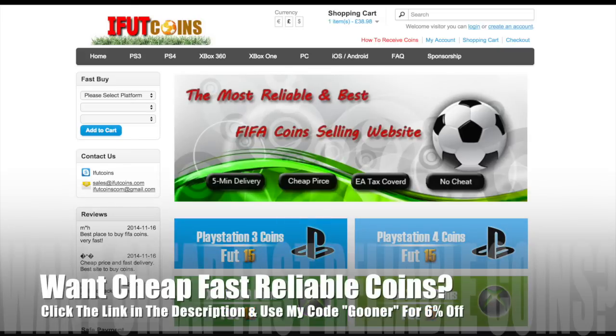If you're searching for Ultimate Coins, head over to ifootcoins.com — hit up the link in the description below and use my discount code GUNA for 6% off.